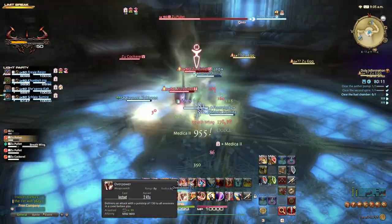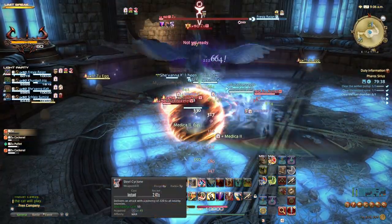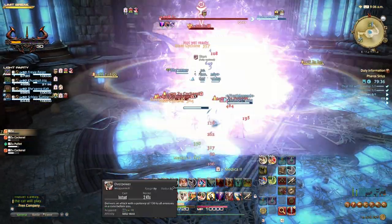Aim to damage the boss as much as possible in between phases, and when it becomes untargetable, our tank must be careful of the ground effects placed under them. Being mindful not to kill too many eggs, keep damaging Zoo and before long it will fall.